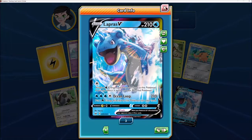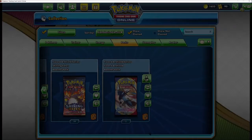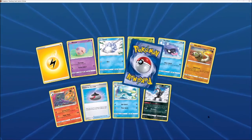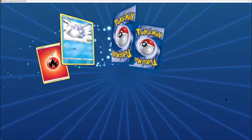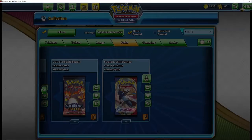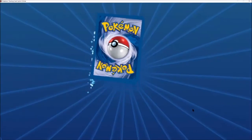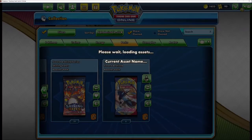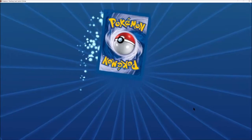A Lapras V. You see Lapras V and Lapras V-Max in a few of the Water-style decks as a sort of support attacker. Another Ziggy. Obstagoon — which is quite cool. Zigzagoon and Obstagoon, that line is quite nice. I see it a lot in the old Decidueye decks. But what we have drawn is two Ultra Rares so far.